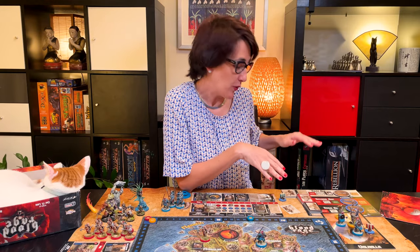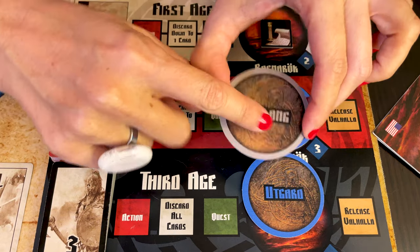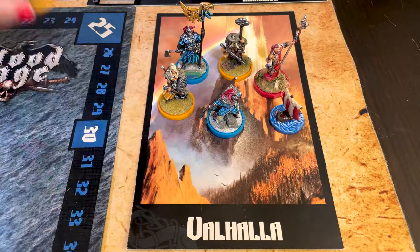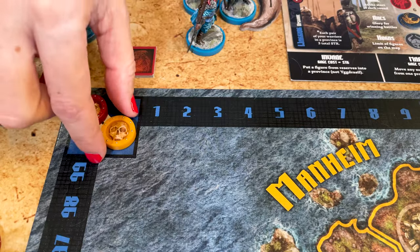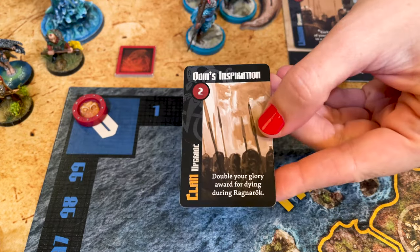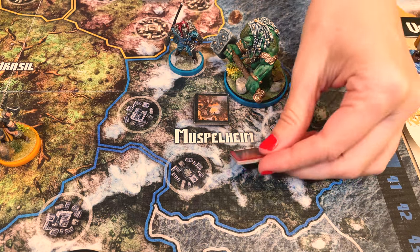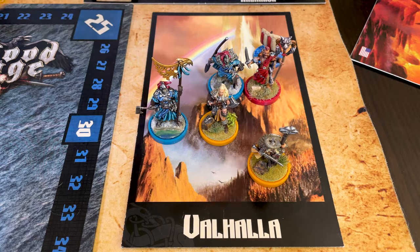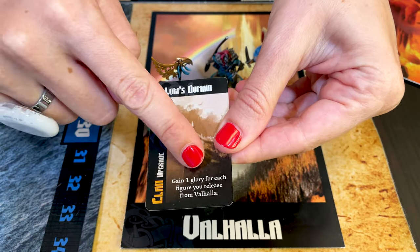Then we move the Saga token once more and advance Ragnarok. Take the Ragnarok token on the current age and place its destroyed side face up on its corresponding province. All the minis in that province are sent to Valhalla. For each, score the glory points marked on the age track sheet. Some upgrades also let you gain more points this way. That province is now destroyed and inaccessible — forever out of the game. Move the Doom token to the next doomed province. Then move the Saga token once more to release the troops from Valhalla — return all minis to their owners.